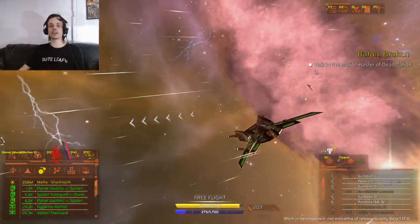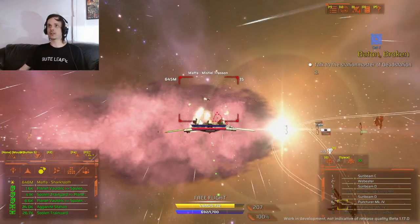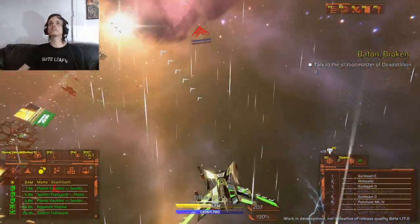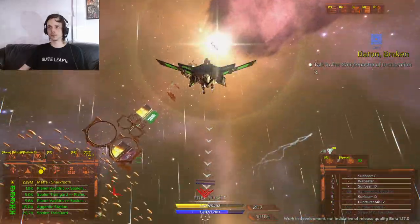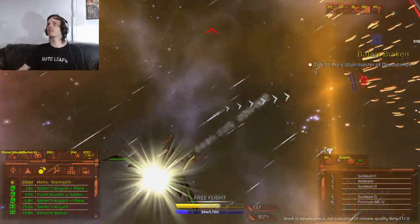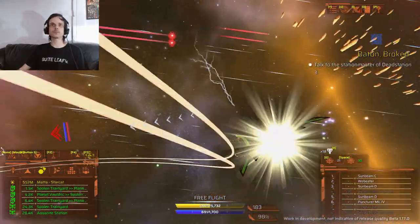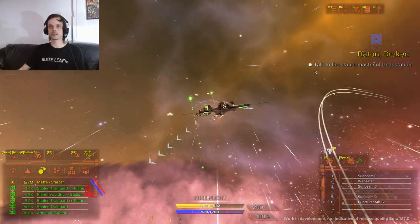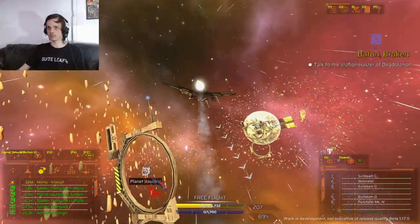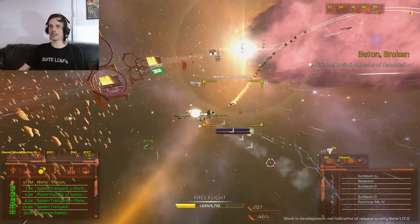Now I can easily use suspended physics, hit Tab for thrusters, and use Q and E for strafing to avoid damage. Hitting X launches a missile — there they go. Drop countermeasures with C if you hear them launch a missile at you. It automatically selects the next target. Shields down — hit spacebar, shields are back up — launch my missile and that guy's down.